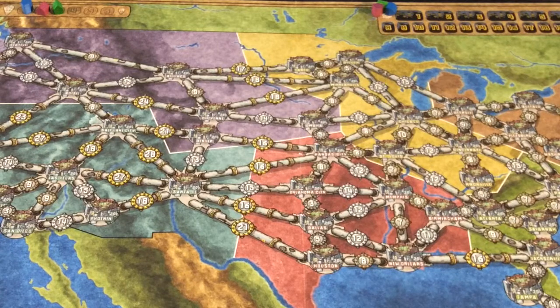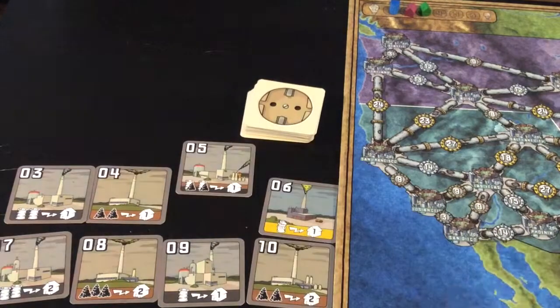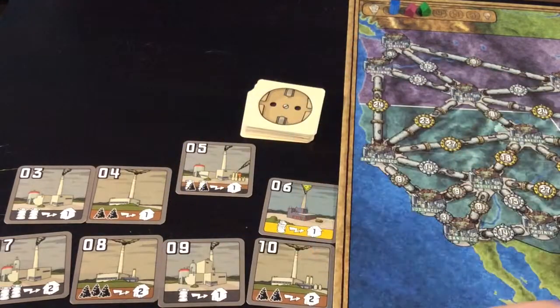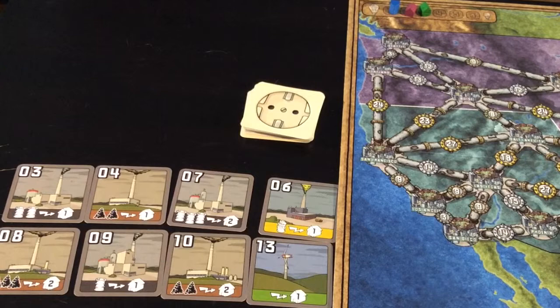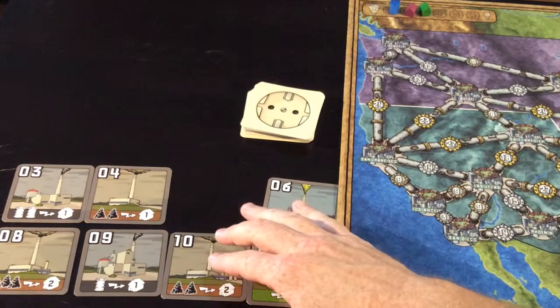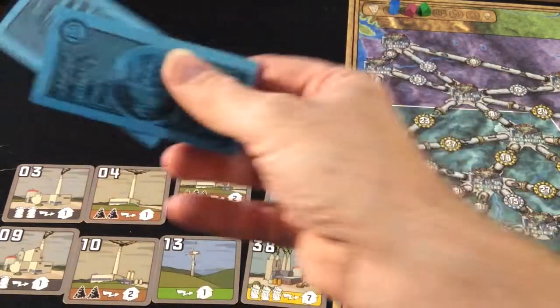We start with purchasing the power plants. Normally we'd start with determining the round order but no one has anything to help with that. The first player is blue, and he will select one to auction and say five. Purple will say six, green will pass, blue will say seven, purple will pass — so blue is paying seven money for that. Blue is now no longer able to purchase, so it's just between purple and green. Purple will go for another one and bid seven, green will bid eight, purple will pass — so green is paying eight money. Purple can then pick any of the four available, and he'll just pay eight for that one.